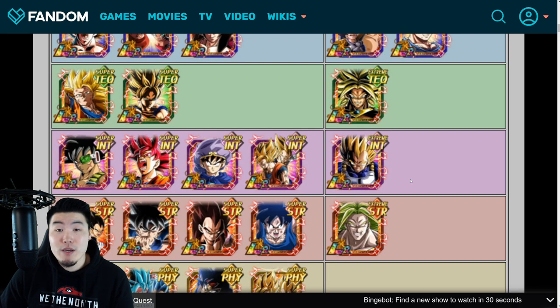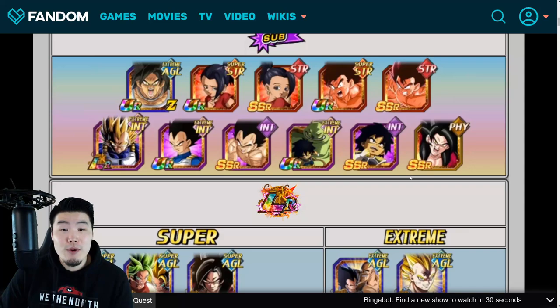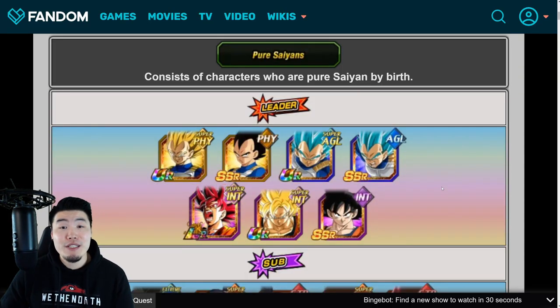So there you go, guys — that was your basic team building guide for the INT Kid Buu Extreme Z Battle event. If you guys don't have a lot of Pure Saiyan units, then you can also get away with using just a good Super PHY-type team. It's going to be trickier and tougher, but definitely still doable.